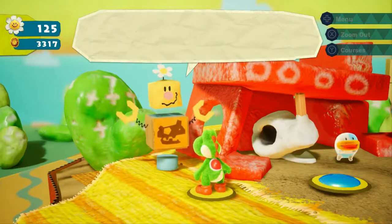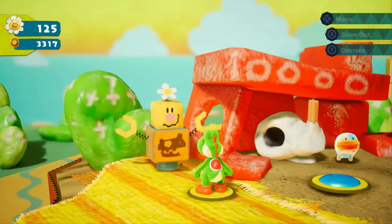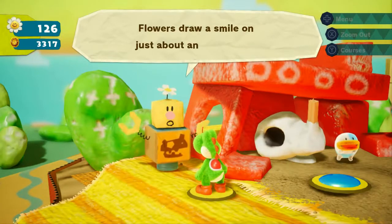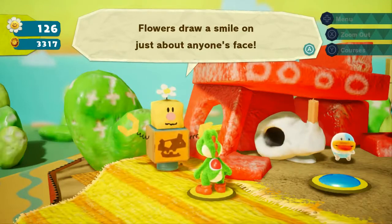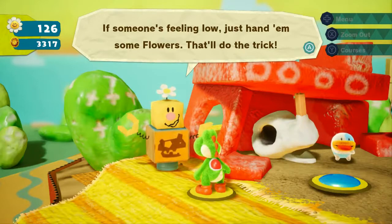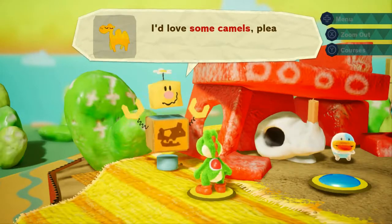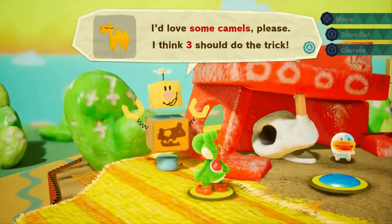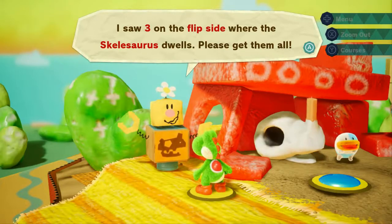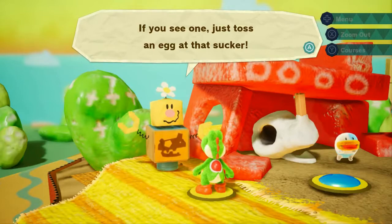And we'll get another one for completing that souvenir hunt. I present you with this — presumably we're getting a refund. Flowers draw a smile on just about anyone's face. If someone's feeling low, just hand them some flowers — that'll do the trick. I've got another request: I'd love some camels, please — I think three should do the trick. I saw three on the flip side where the Skelosaurus dwells. Please get them all. If you see one, just toss an egg at that sucker.